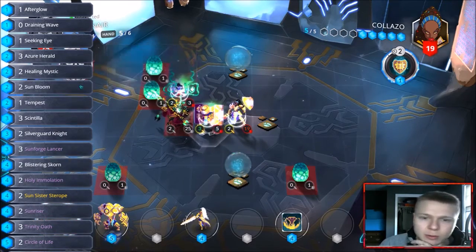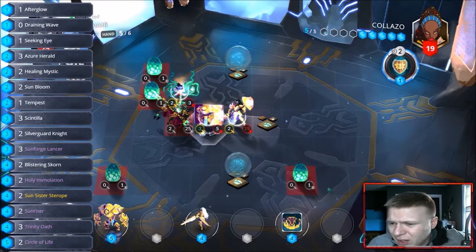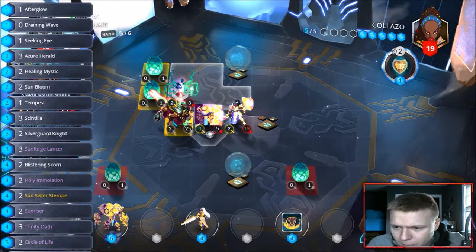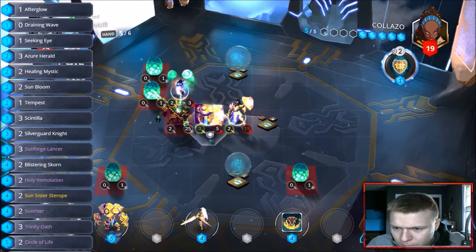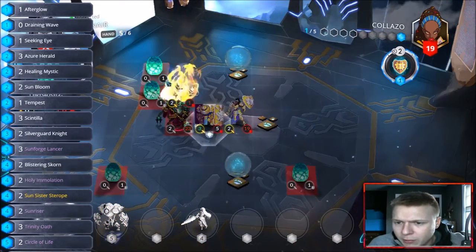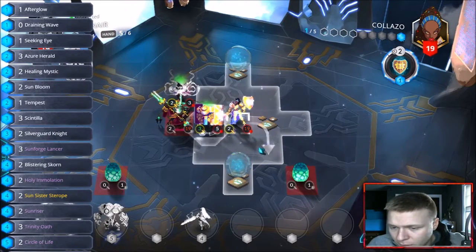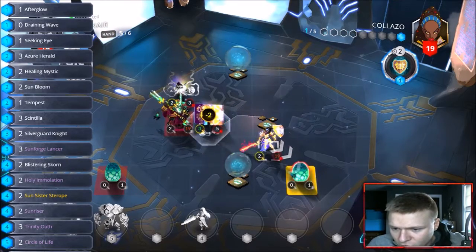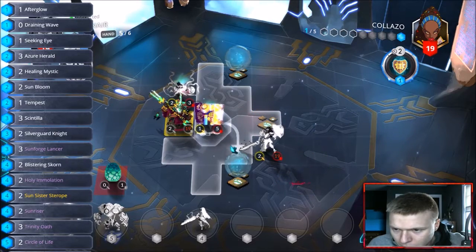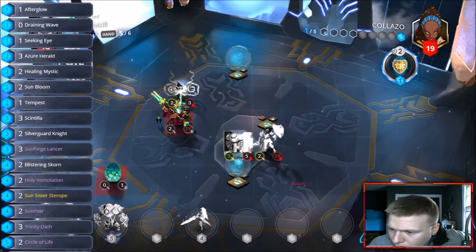Next game I'm gonna get rid of this overlay — I don't know why it's still here, I thought I took it off in the scripts. Apparently I did not. Here's our play: we punch him with holy emulation to get rid of both eggs and kill him. I don't know what this is gonna be but I'd rather not take the chance — let's just kill it. Let's keep our silver guard knight and call that a turn.